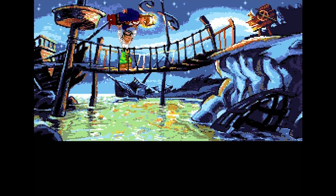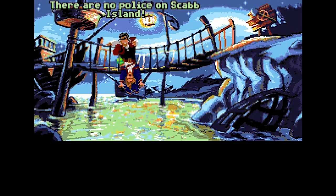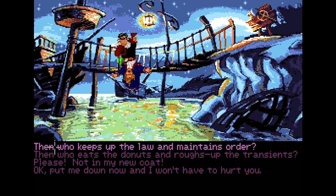'Tough guy, eh?' He's like benching me over his shoulders! 'Help! Police!' Why would a pirate call for the police? The jig is up — he knows I'm not a real pirate. 'There's no police on Scab Island.' What's he gonna do, drop me into the water? 'Put me down and I won't have to hurt you.' 'Not my new coat.' 'Then who eats the donuts and roughs up the transient?' Police brutality — always a funny topic to joke about. 'He keeps the law and maintains the order.'